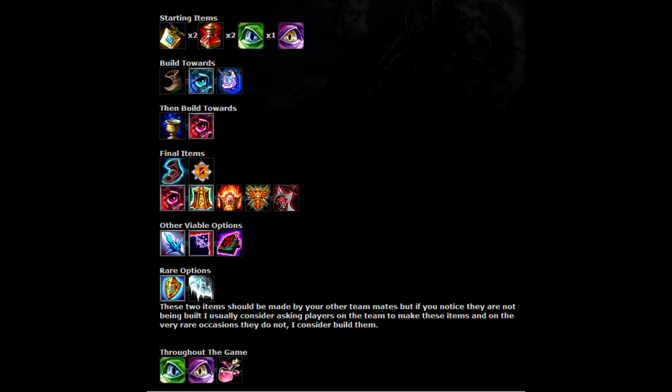For item builds, I start with a Fairy Charm, one pot, one pink ward, two green wards. I go back, try and get my Sightstone, then my Philo Stone, then boots, then Chalice, then Ruby. After this it's pretty much getting into mid to late game. You position yourself well so you don't need to finish your boots before this point in my opinion. Take the CDR boots, but Mercury Treads aren't a bad option if they have a lot of CC and you keep getting caught.